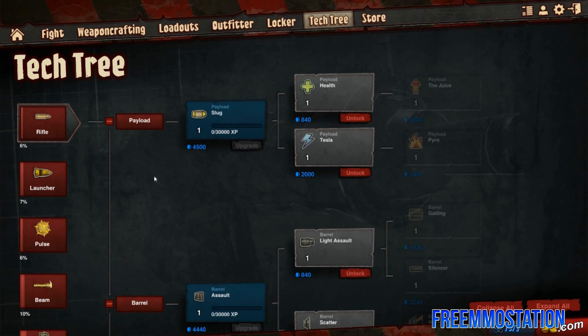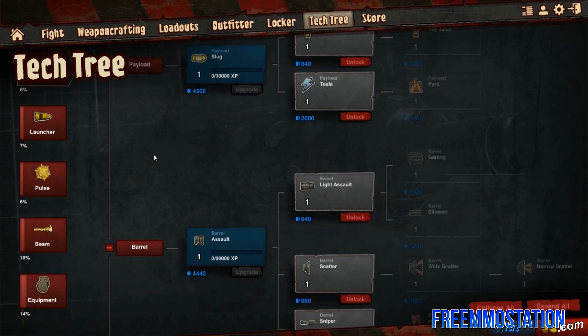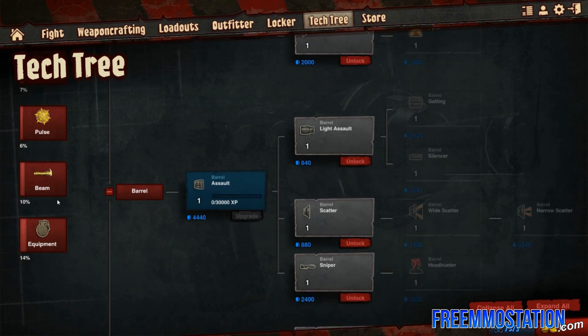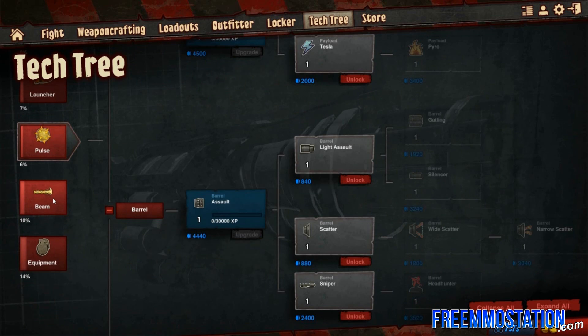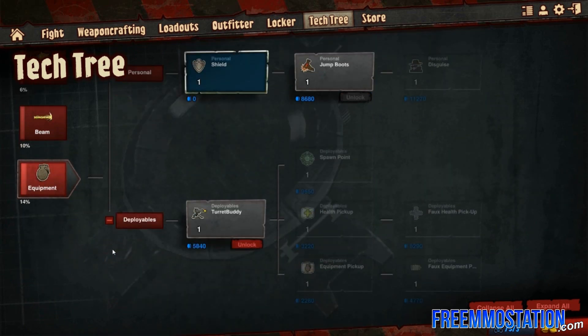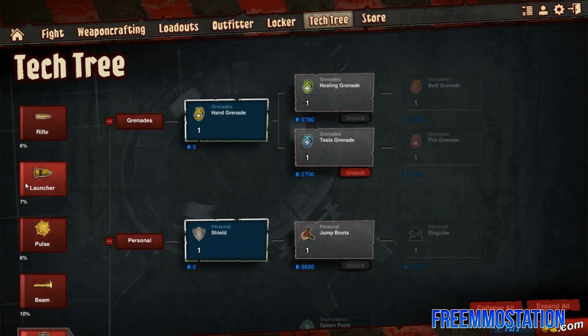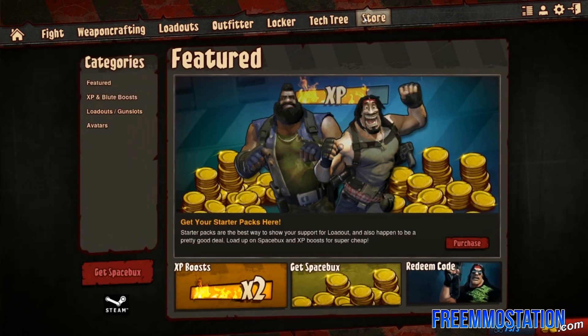After you've seen all of that, you can go into the tech tree. The tech tree is sort of mixed in with weapon crafting — you can buy things in the tech tree and then select them in your weapon crafting. So if I want to upgrade something for my rifle or my launcher, it will affect those weapons. You can also upgrade your equipment here, like different types of grenades or abilities. Prices are really fair — I can earn about 8 to 10,000 Blutes in about an hour or two of play, and there's nothing that feels like a grind for one tiny thing.